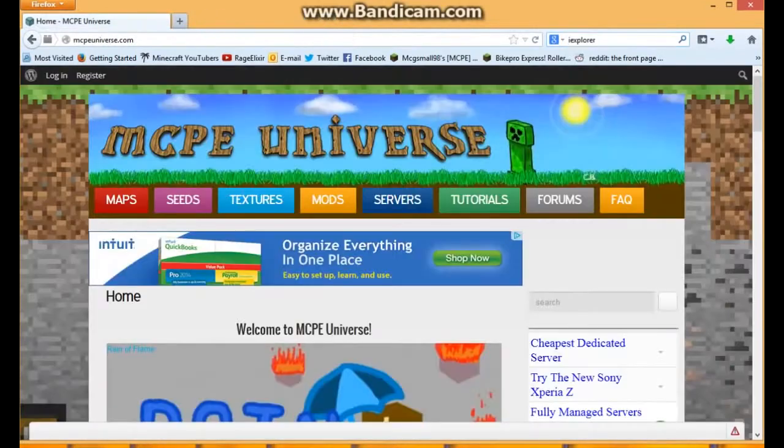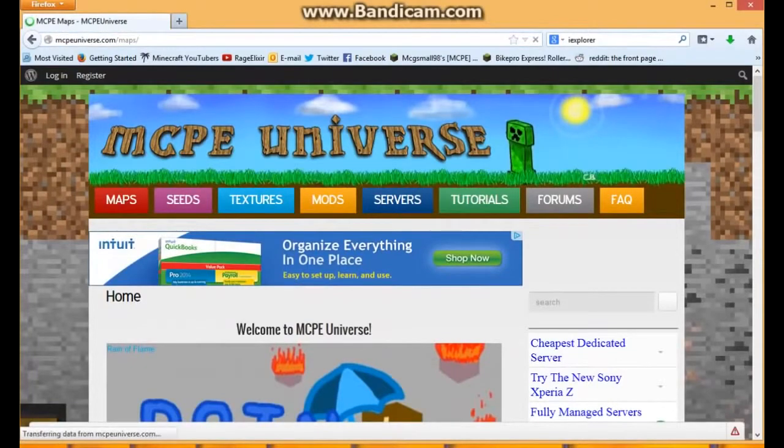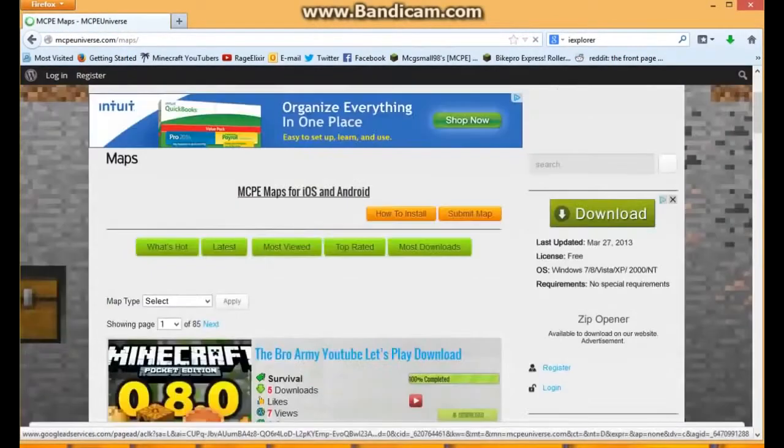But then you're going to need to download a map. So a good place to download maps is MCPE Universe made by Splitter. Go ahead to the maps section and just download it.